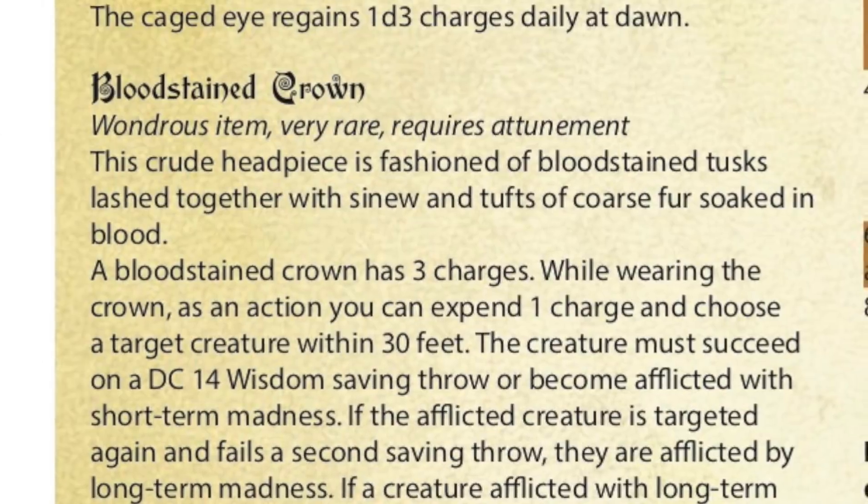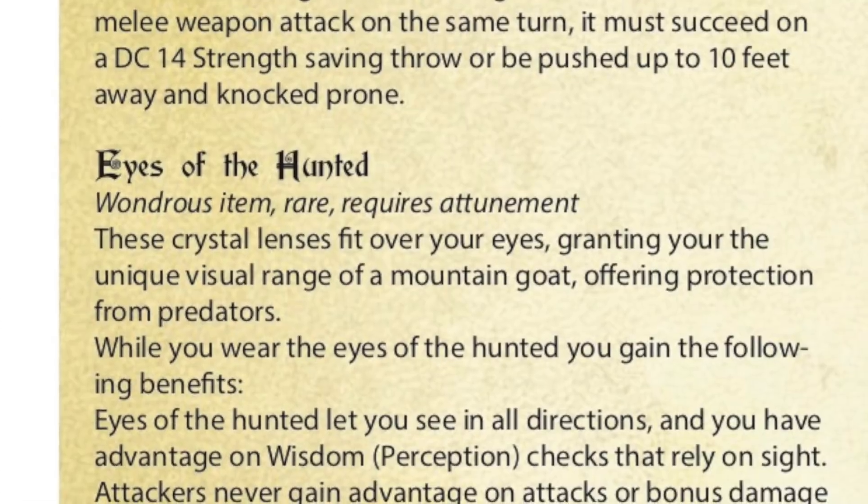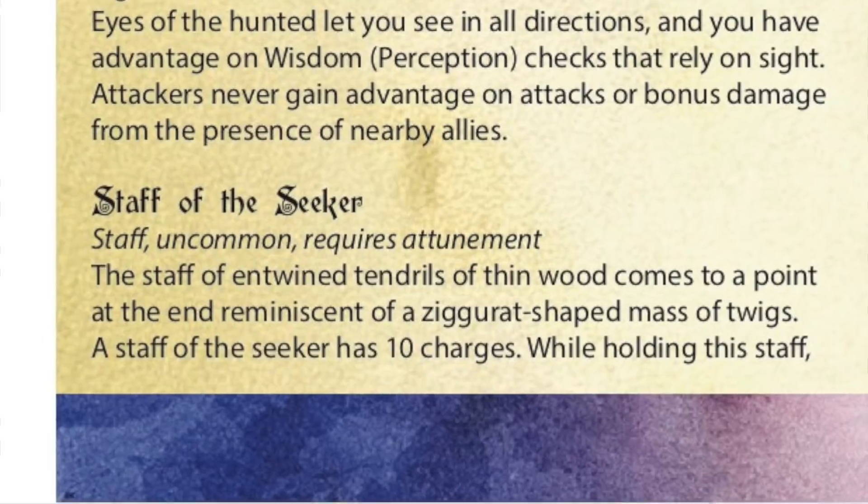Whenever Nerdarchy creates magic items, we call that our Mage Forge. We've got 8 magic items. You can see the Caged Eye, Bloodstained Crown, The Mantle of the Predator, the Bloodshot Lenses, Helm of the Horned King, Eyes of the Hunted, Staff of the Seeker, and Nanny's Milk. Nanny's Milk just sounds gross. We've got magic items ranging from uncommon to very rare here.